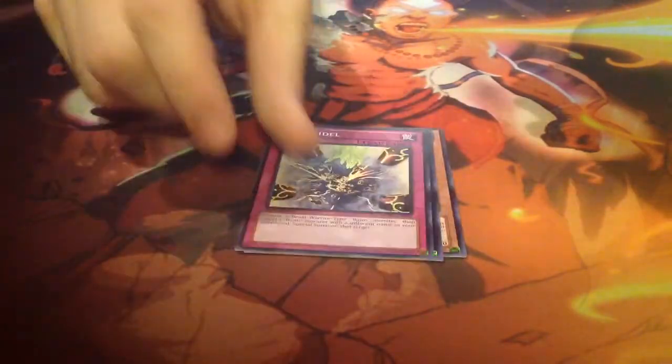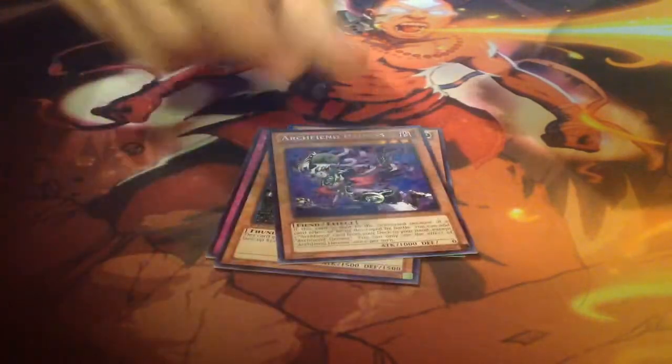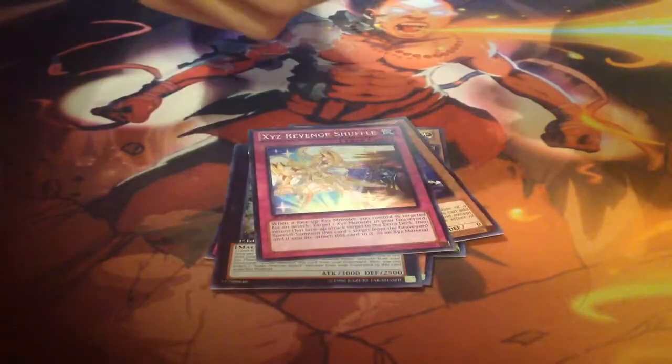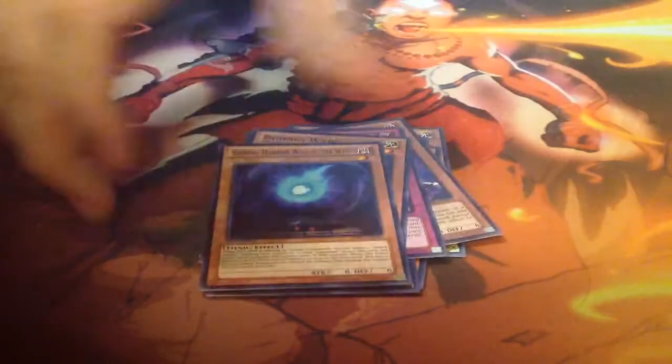Now let's move on to Judgment of the Light. Haven't opened a pack of this in a long time — it's been a good solid year. So for this one we got XYZ Agent, Shark Caesar, Boojin Card, Calibrator, Archfiend, and then no foil here. We got Ghoulie Drum Dragon, XYZ Revenge Shuffle, Boojingi Warg, and Umbro Horo Willow the Wisp.